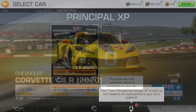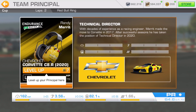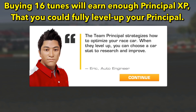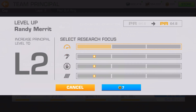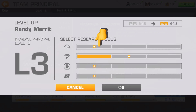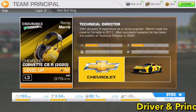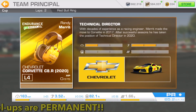Here we see the principal XP points being banked, and the little red dot indicates there's an action you can take. You can level up, but you have to buy that with gold. Eric's going to give us a little more information about team principals — you get to choose which stat you want to level up. Here we see that you can choose speed or acceleration, or brakes or grip. You click on the level up button, choose which stat you want to buy, select that, and click on the gold button to apply it. Just a reminder that all driver and principal level ups are permanent and will remain on the car even when you are done with this event.